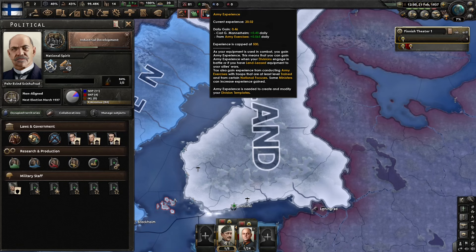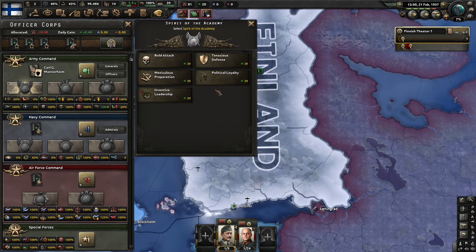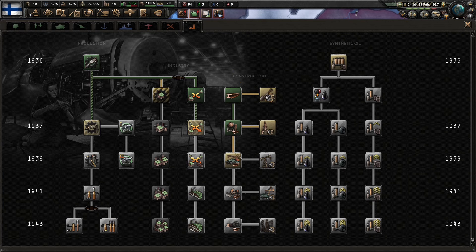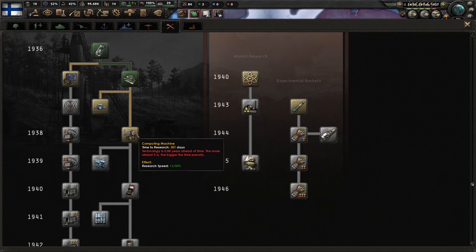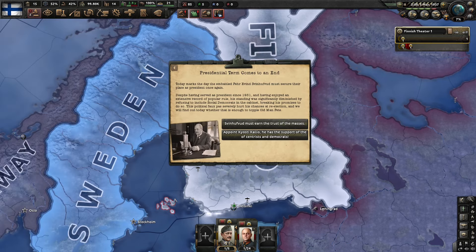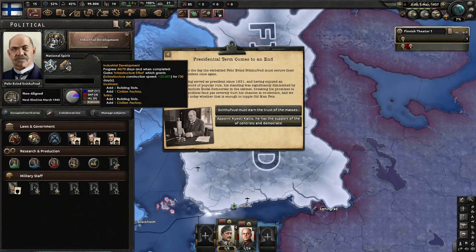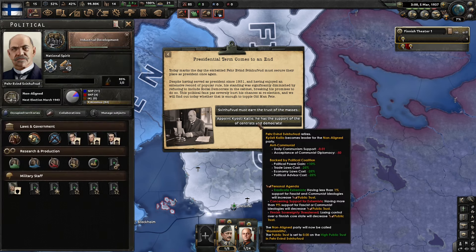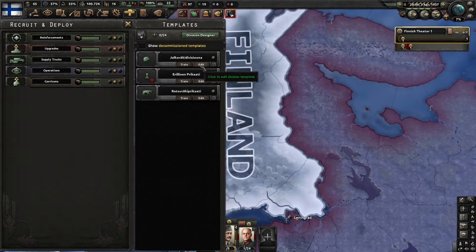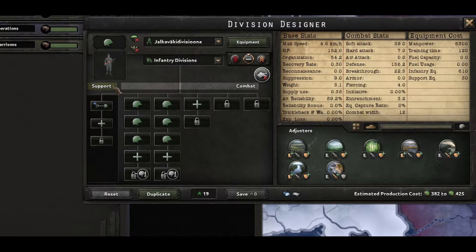We now have 20 army experience. We're going to go ahead and pick up political loyalty, the stability modifier. We could get construction three — it's a bit ahead of time. Let's go ahead and do the computing machines instead so that we don't suffer that ahead-of-time penalty; we'll pick it up a little later. Our first leader is going to be removed and we're going to pick up Kalio, and he is going to give negative communist support — so it's kind of nice. We're going to need to alter this division template just so that as we're training, we don't burn support equipment needlessly.